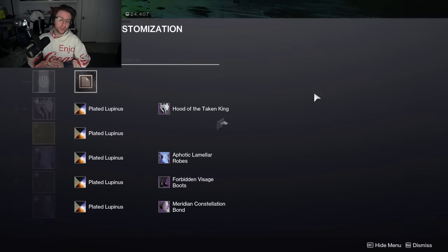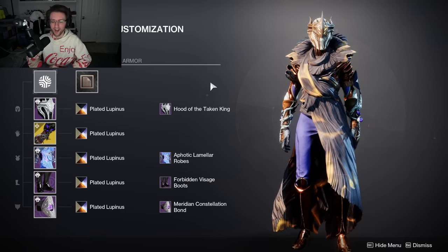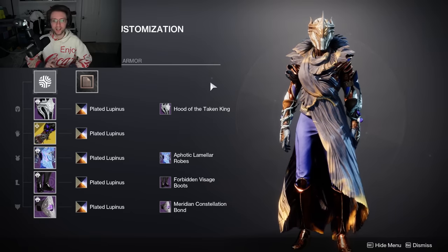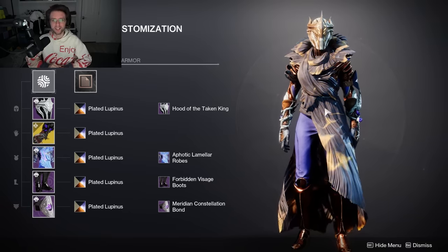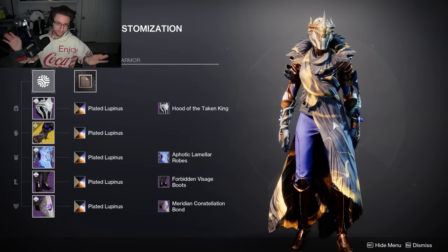I'm gonna actually talk about the fashion on this character because this is probably one of my favorite fashion setups across all characters. I'm using Plated Lupinus on basically the whole set with Helm of the Taken King and the Aphotic Lamellar robes from Season of the Deep's Season Pass to create sort of this light show effect across my entire character. I absolutely love this fashion.